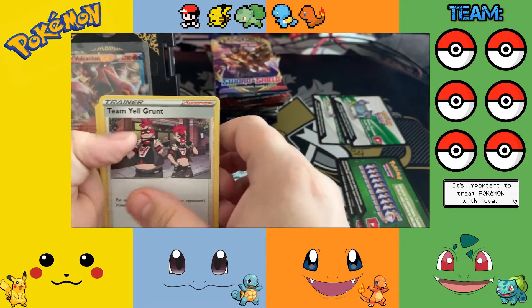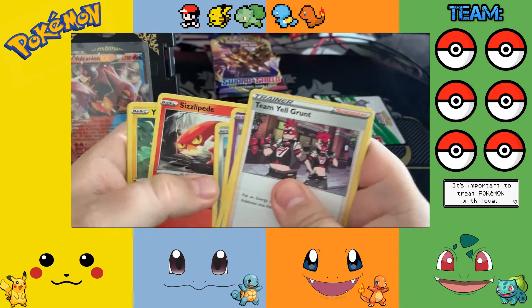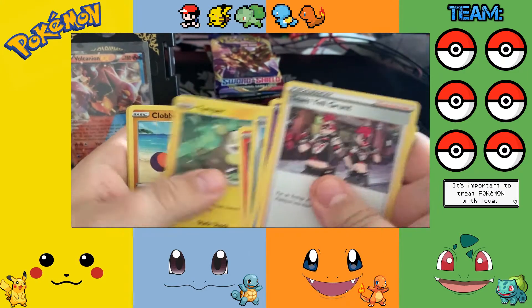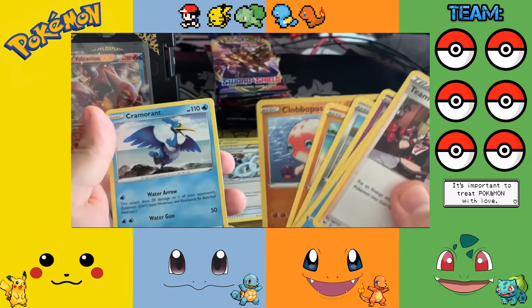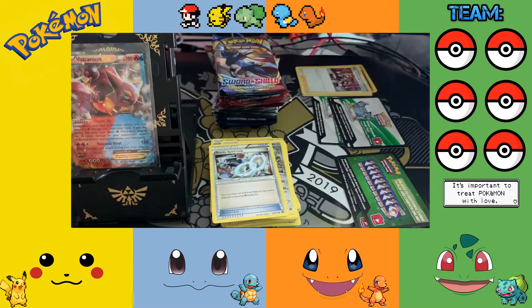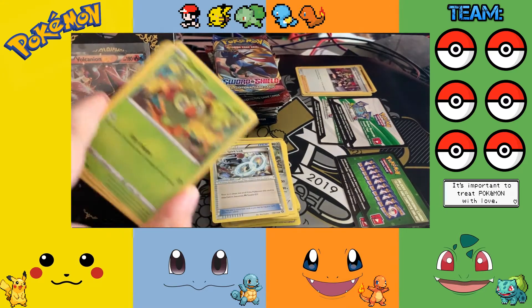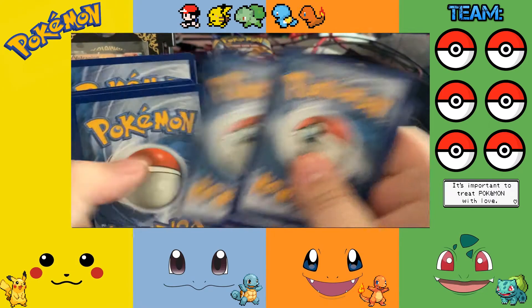Darkness Energy, Team Yell Grunt, Drizzile, Stunfisk, Gastly, Honedge, Sizzlipede, Yamper, Clobbopus, Clobbopus reverse — is that the same thing? Yep. And a Cramorant. I really think I'm getting better at pronouncing the Pokémon names — I mean, there's like a thousand now and I'm a gen one guy. Oh, it's a green — so we are two three now.